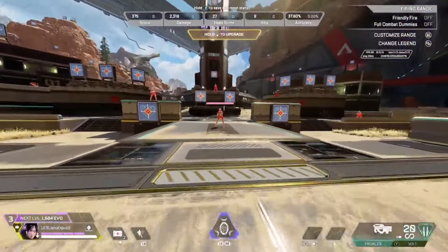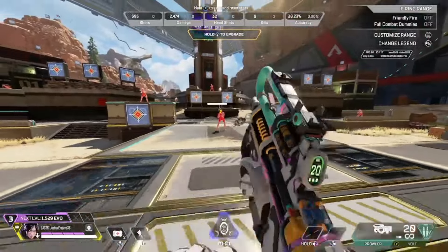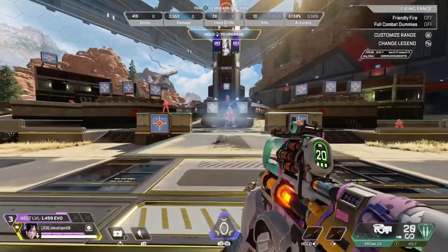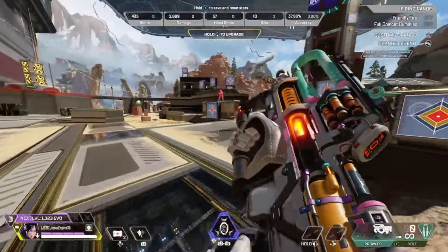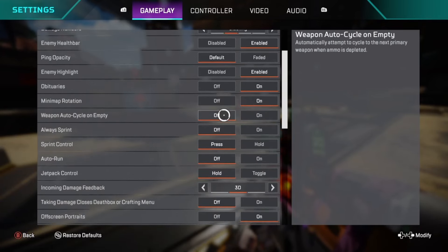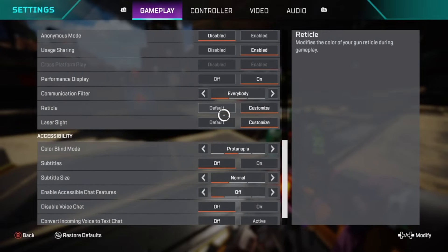I also found that the Prowler specifically does become really accurate after a few bursts, so this technique doesn't really work for it — because when you're moving left and right, you kind of reset the recoil that's being built up. So I wouldn't actually use this technique with the Prowler.